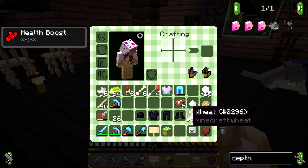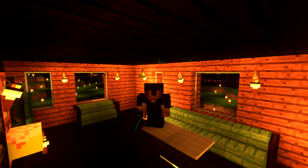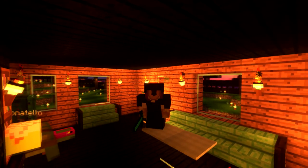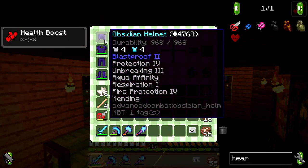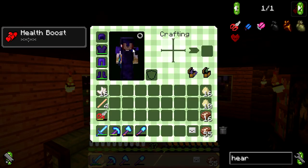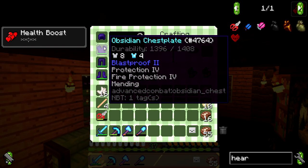It has been some time but I now have a full set of enchanted obsidian armor! On the helmet we have Blast Proof 2 - which all the obsidian armor comes with automatically - plus Protection 4, Unbreaking 3, Aqua Infinity, Respiration 1, Fire Protection 4, and Mending. On the chest plate we have Protection 4, Fire Protection 4, and Mending.